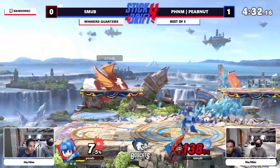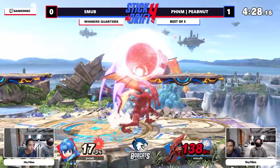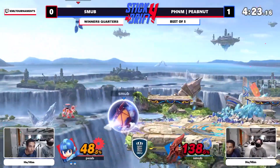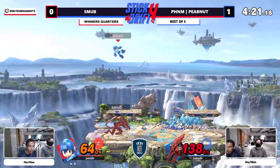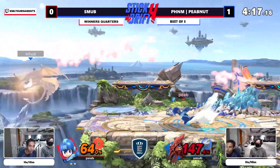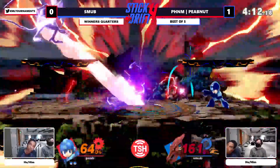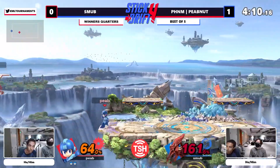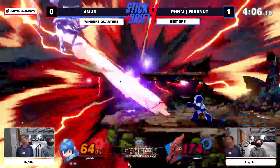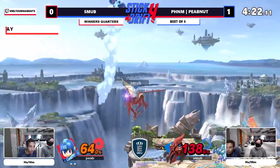This might be the end of the road for the Smub show. We have another game minimum after this, but unless he can make some drastic adjustments, this matchup just feels brutal sometimes. Ridley is a simple enough flowchart that it's very hard to drastically change your play style — you have to go for consistent confirms or callouts you know will work. But at the end of the day, Peep Nut is just playing this matchup beautifully and it's going to wear down on Smub's patience and stamina.